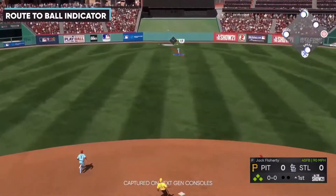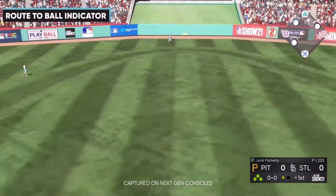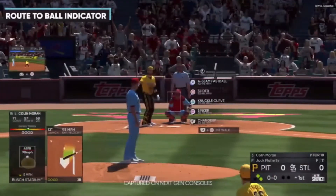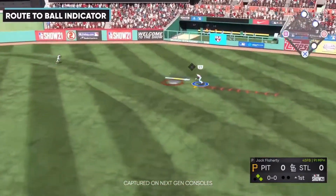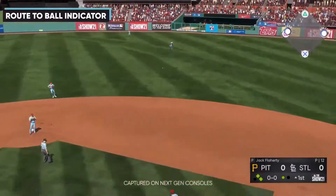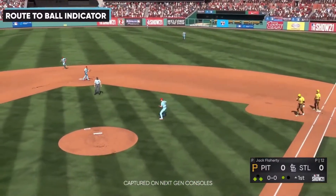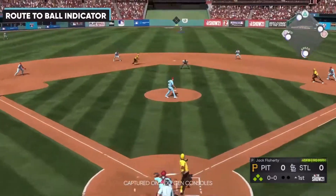These first three features will automatically be enabled in casual mode, but you can turn them on or off however you like. If you want the route to ball on but not the base for play or no drift, you can turn those two off. They give you full freedom to mix and match any of the options.